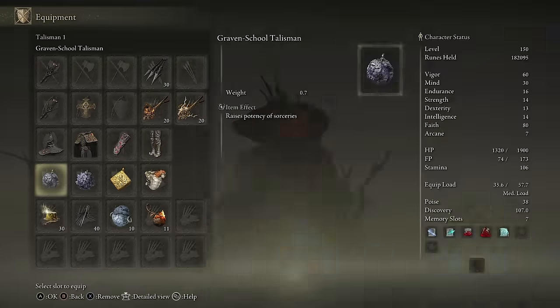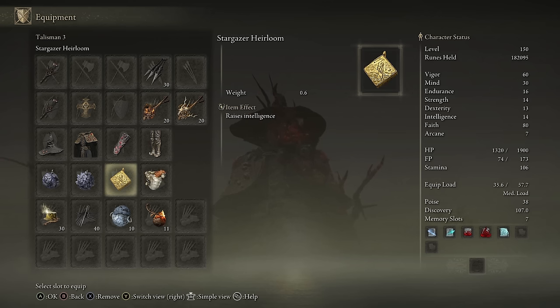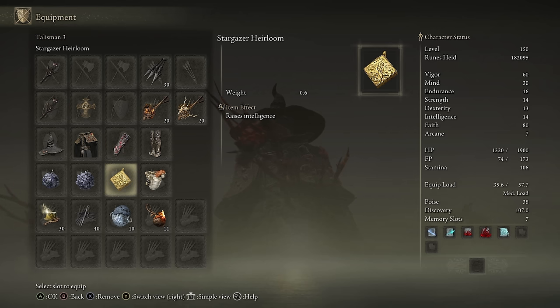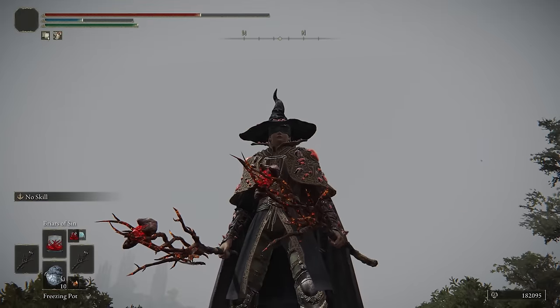As for the Talismans, I have the Graven School and the Graven Mask Talisman to increase the potency of the sorceries. And then I have the Radigan Icon to increase the cast speed. And then I have the Stargazer Heirloom to give me the 5 Intelligence I need to use the sorceries that have the higher int requirement. I couldn't really think of an extra Talisman that was really beneficial for the build, so I just went with this for the free levels. That about covers the build — let's just see how it performs in the invasions.